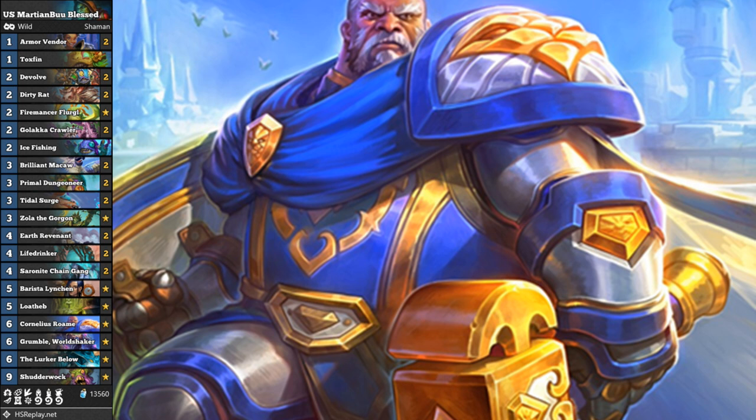I tried a couple of games, won those games. Played a few more games, won those games. I believe I went from Diamond 3 to Legend, winning most of my games with the deck, which was really surprising. The MVP card for me was Cornelius Rome — the card draw really helped in certain circumstances, particularly if Cornelius Rome could not be answered by the opponent. It was just a constant draw engine with resources coming into hand. If you could play those resources out in good time, that's great — otherwise you overdraw and mill yourself.